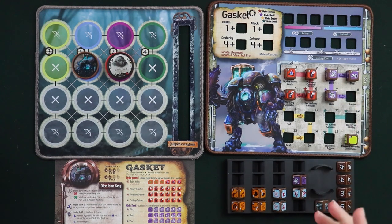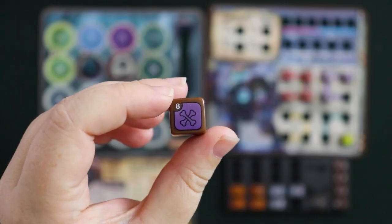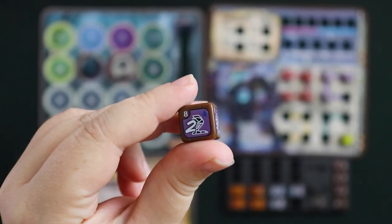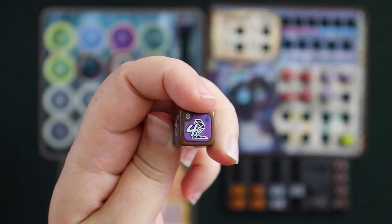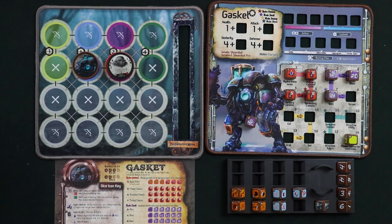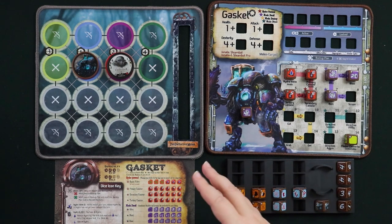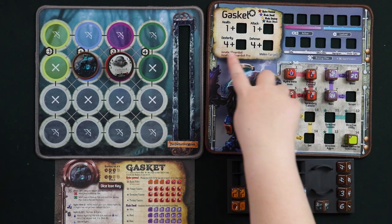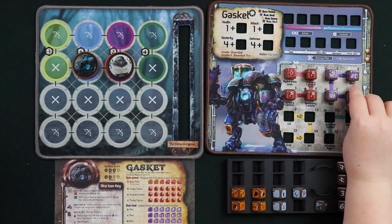Scram is Ram's upgrade and is a very handy die for extra movement. While it has one bone space, Scram lets Gasket move an extra two to four spaces on the battle mat as long as you have the hydro to pay for it. This can actually be cheaper than normal movement — four spaces via Scram could cost as little as one hydro and one dex, whereas four normal movement actions would consume all four of Gasket's dexterity.